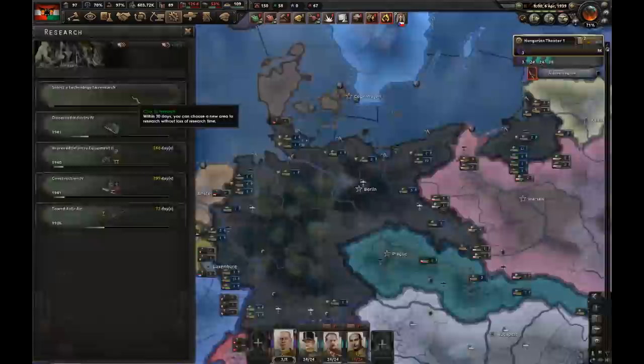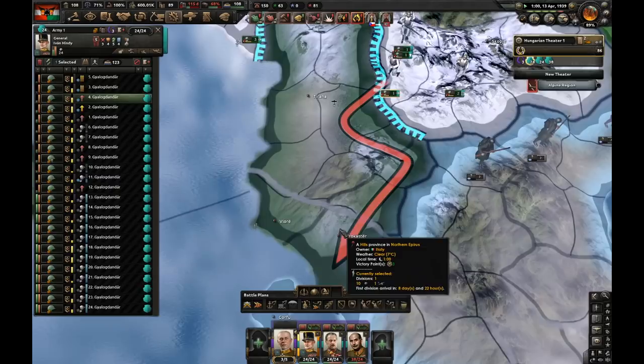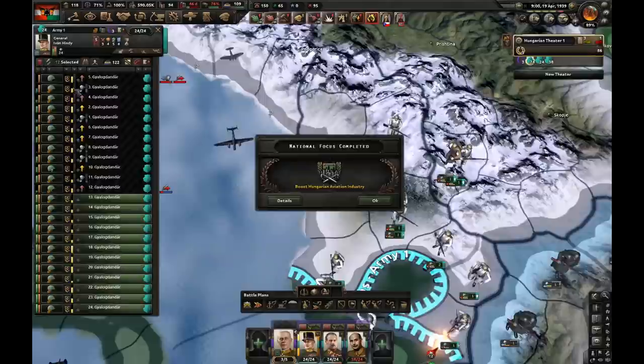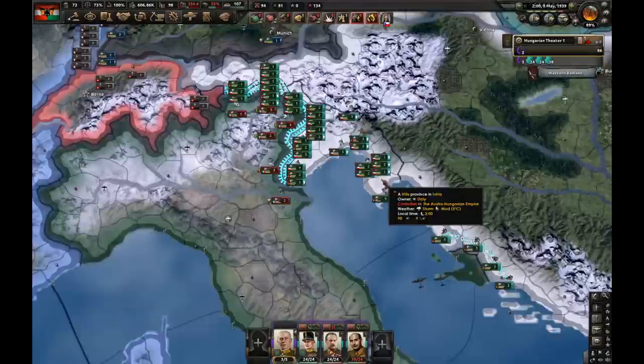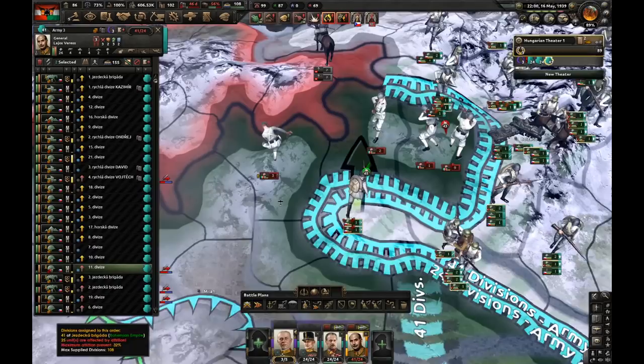Let's research better artillery and start production of better artillery. Italy annexed Albania, so I must secure Albania - I'm sending half of my army there. I can now attack Italy at two places, making another six-division encirclement and another three here. Boosted Hungarian aviation industry - let's go for naval warfare since we got our coast. Now let's finally push Italy out of Albania. We finally took Venice, and this is going to be a really nice encirclement of nine divisions. Germany is barely pushing into Poland.